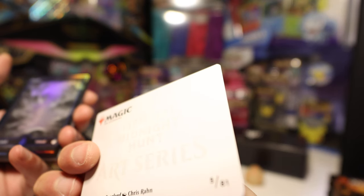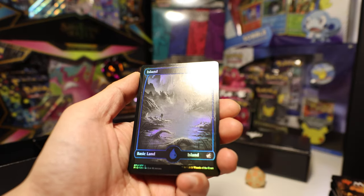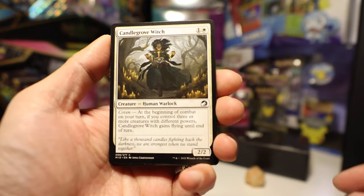Are they werewolves? Who knows? Dire Overlord — sounds like a werewolf. And here is our first full art island. Sweet, looks pretty cool. With a person right here. Nice, not bad. Candle Grove Witch.